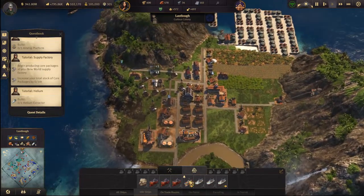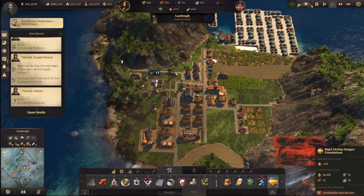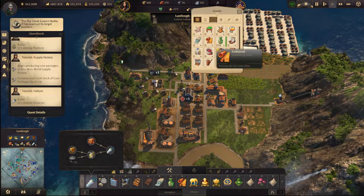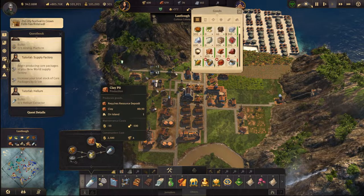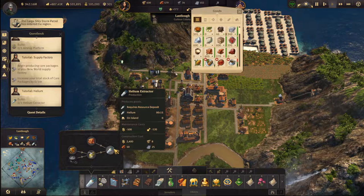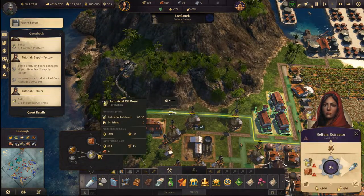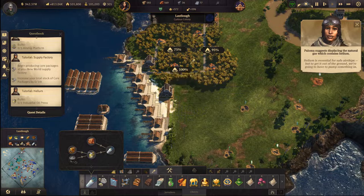Okay, no time to relax. In order to produce helium I need clay — do we have clay here? We do, so that's good. We have clay here and fish oil here. Let's add this in. You need clay, and industrial oil is essential for safe airships, but to get it out of the ground we're going to have to pump something in.